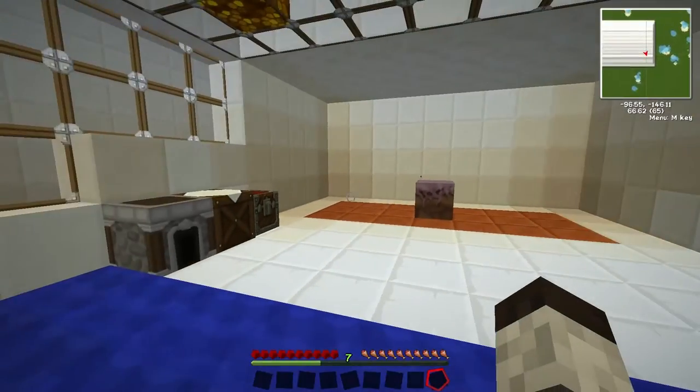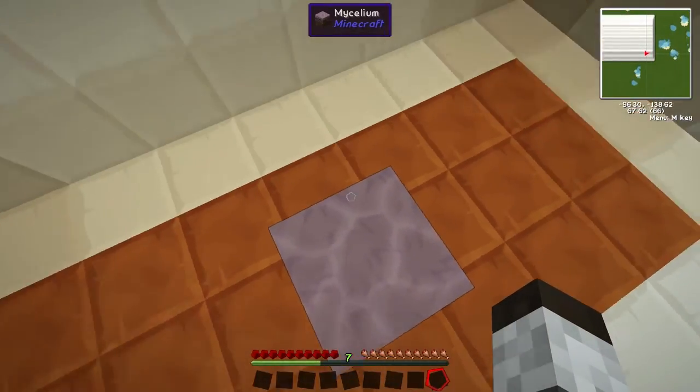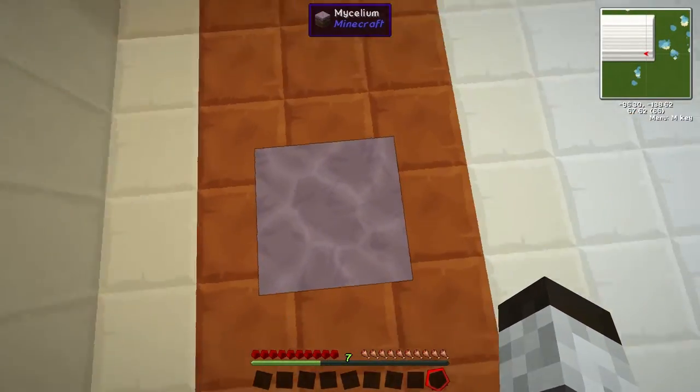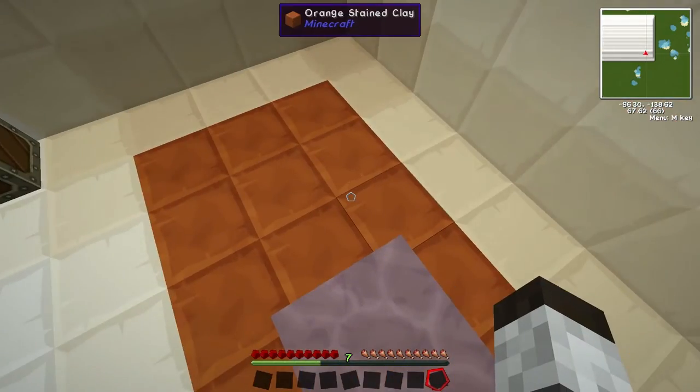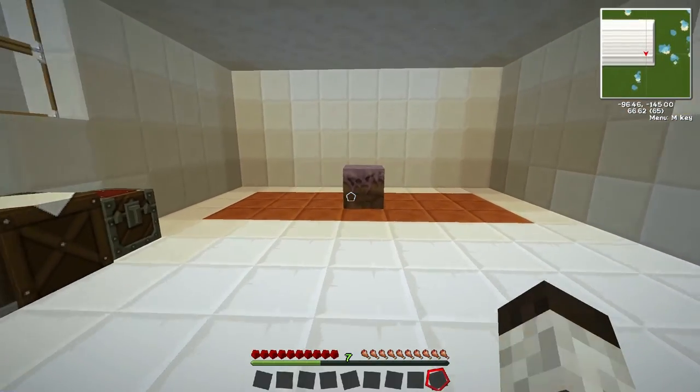They're good to grow mushrooms on, so keep that in mind. I haven't seen many big uses for this block yet. They do have a nice texture — you get a little bit of a purple-grayish marbled effect in this particular texture pack.